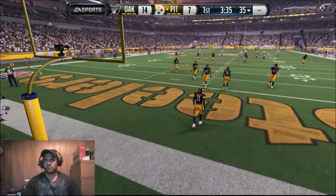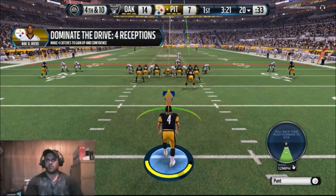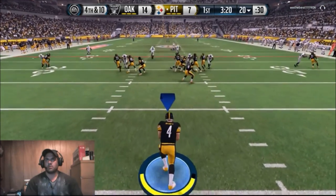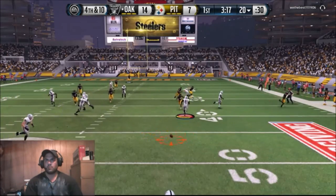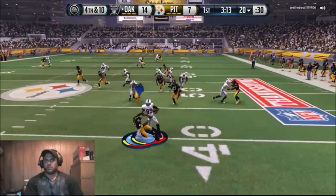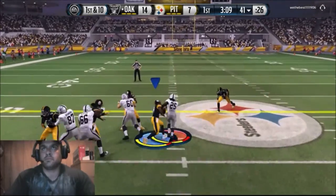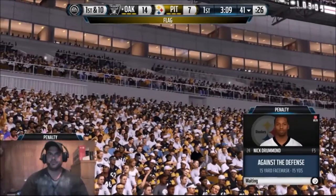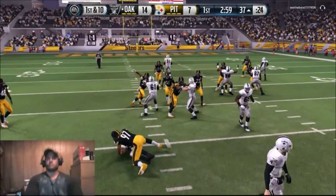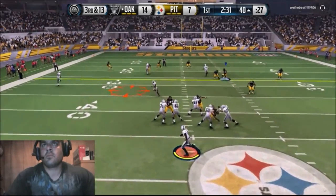So yeah, like I was saying, in the sim leagues you can't send nanos, you can't put linebackers up to the line and hold L2 to get crazy blitzes. And that's the 4-6 - I could get some crazy heat with it. Those of you who got the 4-6 facemask or our 4-6 ebook, you know what I'm talking about - you got the double A-gaps, but we can't send that in this game.